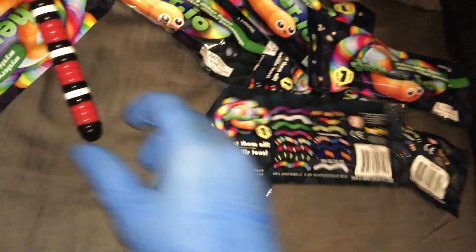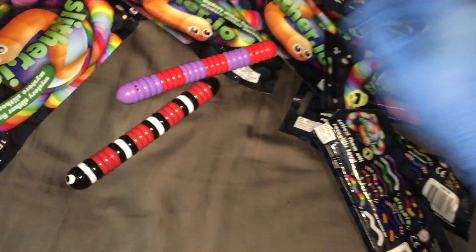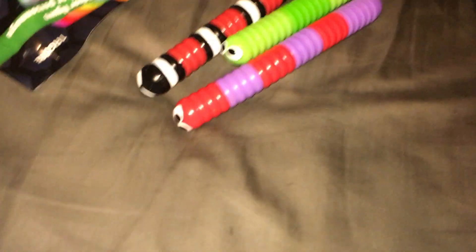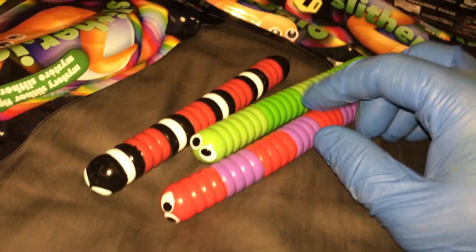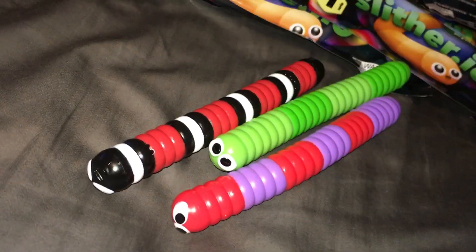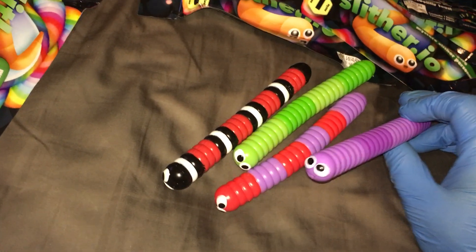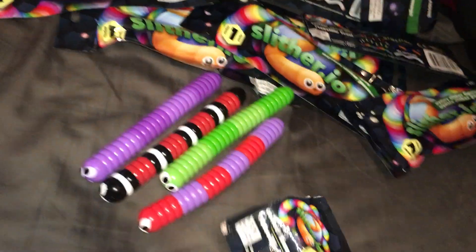First up, we get the Coral Snake — super duper common. Number 2 is Magneto, also extremely common. Number 3 on this Slither Sunday is the guy I just call Green on Green. As you can see, there's two shades of green — one is a darker green painted on the lighter green. This here is very similar; I just call them Purple on Purple. All of those are very, very, extremely common.